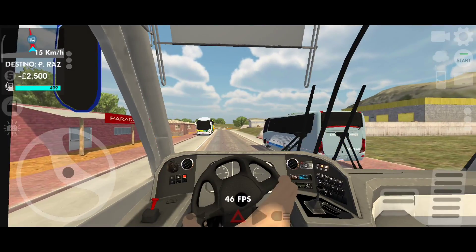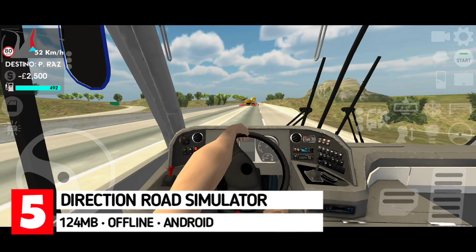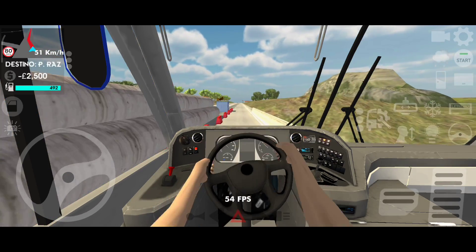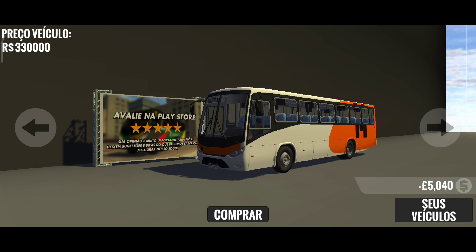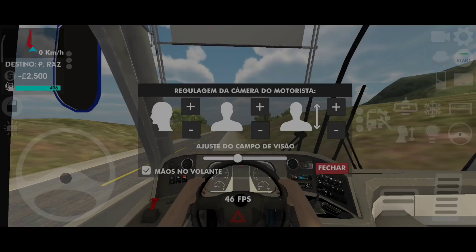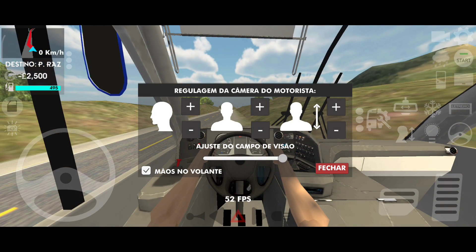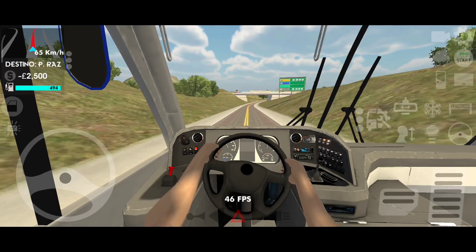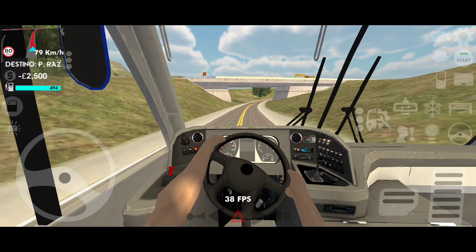Up next we have Direction Road Simulator. Direction Road Simulator is an immersive bus driving game that offers various features for an engaging gameplay experience. Players can enjoy customizable skins, a travel system, functional panel with pointers and lights, and realistic animation of doors and luggage compartments. When players drive the bus, they can see the detailed hand movements of the driver as they steer the wheel. The hand animation in Direction Road Simulator is an impressive feature that sets it apart from other bus driving games.